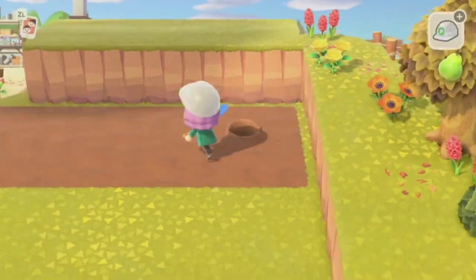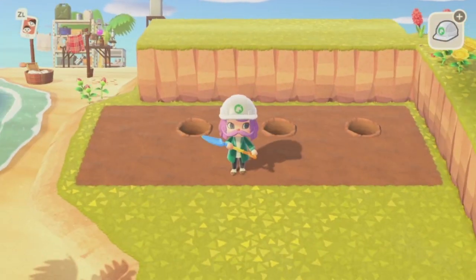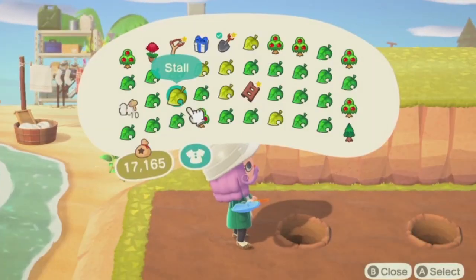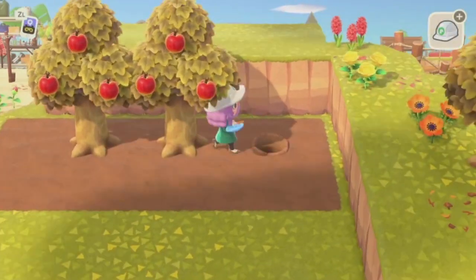And four tiles long. Once that is done, I want to make kind of like a little wall of apple trees. I think this would be really cute if you did this in front of like an orchard or something, but as someone that does not have an orchard on this island yet — we're going to do this.